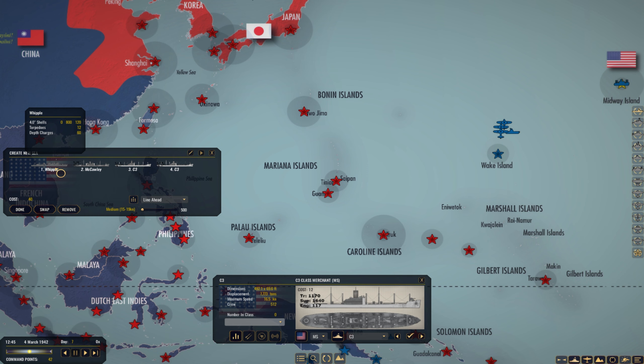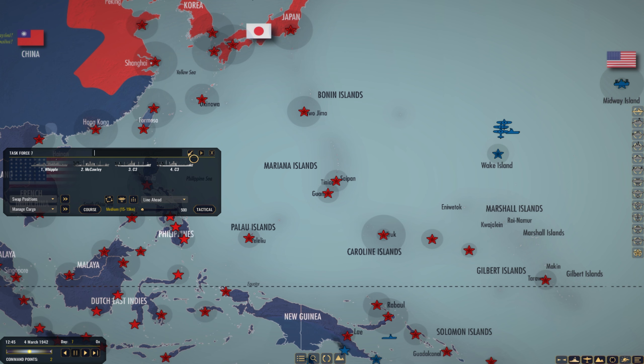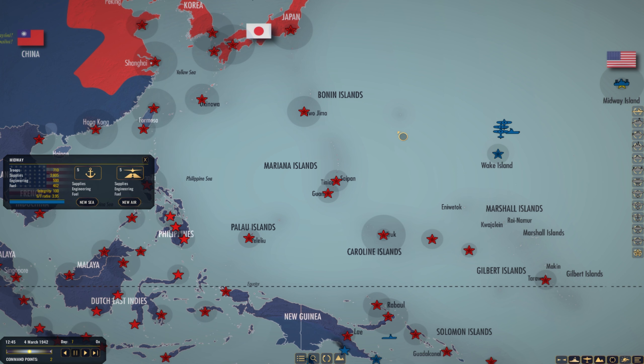We can probably get 2,160 troops per Macaulay, about 4,300 total. We'll load up this task force and leave the rest here. We're going to need probably one more Macaulay and as many supply ships as possible. This is all I can afford: 1 Destroyer Escort, a Macaulay, and 2 C3 cargo ships - 2 supply ships. That's going to cost 40 command points. I have 42. With this we should be able to send about 6,000 troops down to Port Moresby and a bunch of supplies - about 9,000 supplies. That should really take care of it.